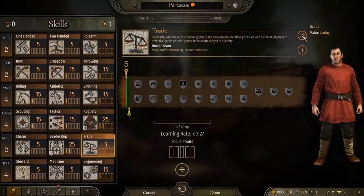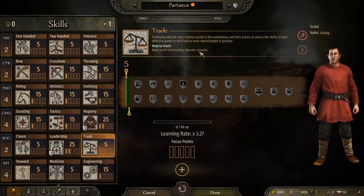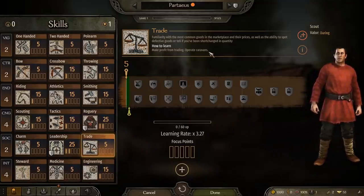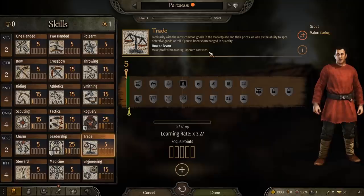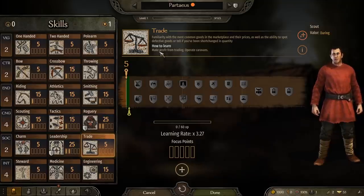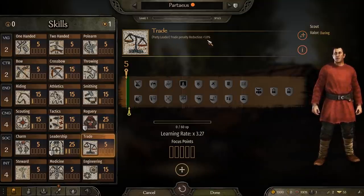Trade is upgraded by participating in trade — buy goods in one place and sell them for a profit in another. I've seen single interactions bump the skill multiple levels, especially when it's at a lower point, so it looks like it's either the quantity of goods or the amount of money changing hands that's affecting the skill. A higher trade skill will give you much better prices when buying and selling goods.